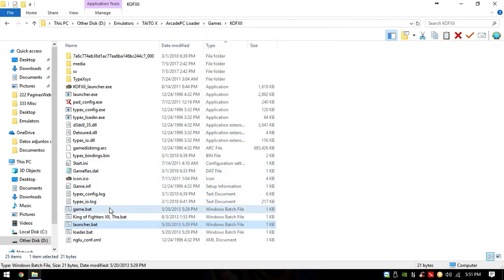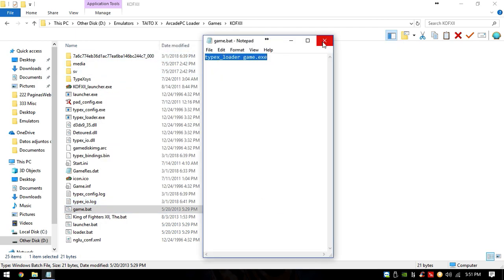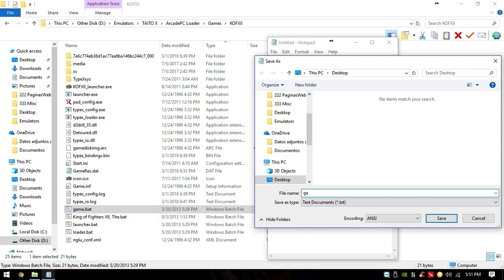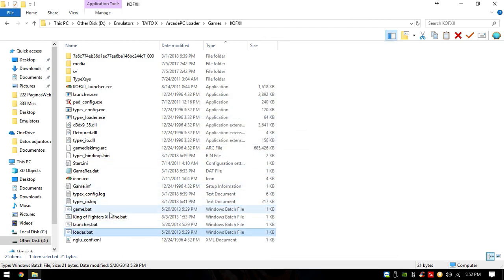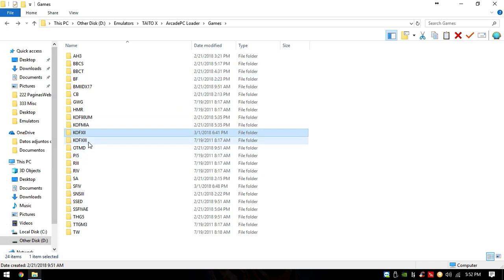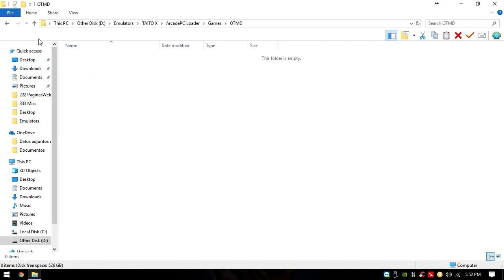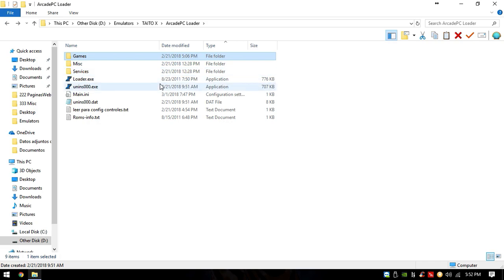You also have a launcher bat and a game bat that do the same thing. I recommend making these in Notepad: type 'typex_loader game.exe', then save as 'game.bat'. Make that bat file three times — one named 'game', one named 'launcher', and one named 'loader'. Then copy those three files and paste them inside every single game folder. These files are going to be important in order to make the loader work.